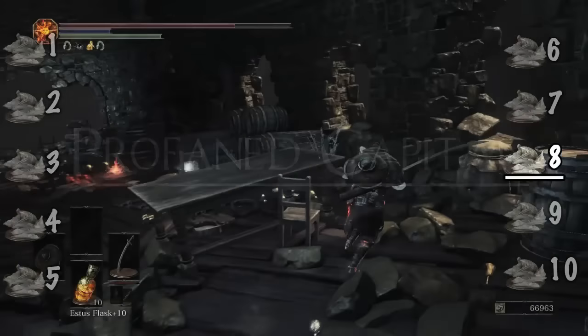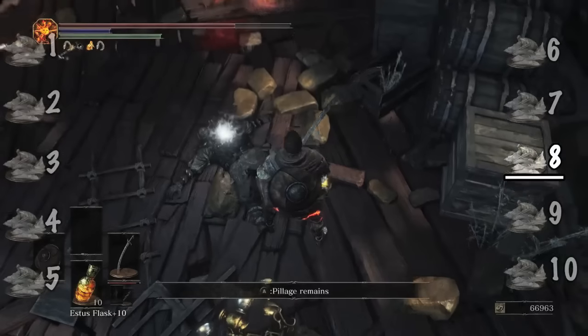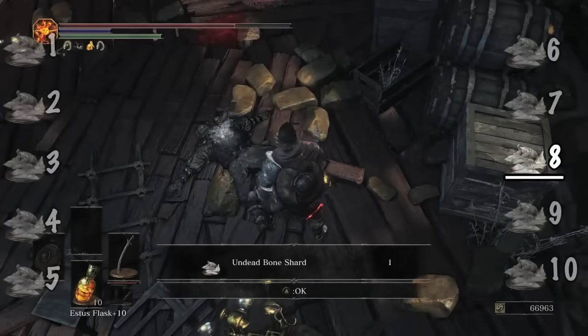In the Profaned Capital, you'll find an Undead Bone Shard on a corpse right next to the Profaned Capital bonfire. Can't miss it!